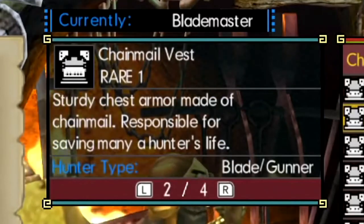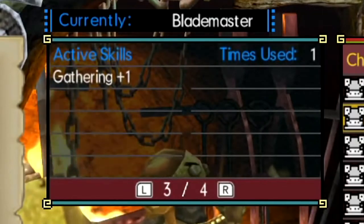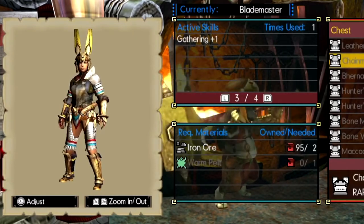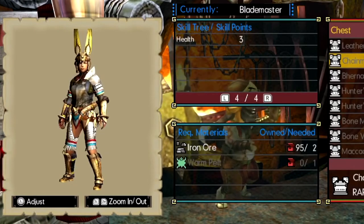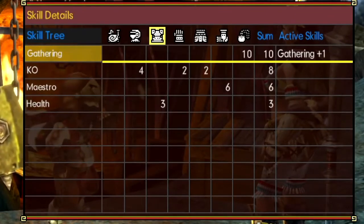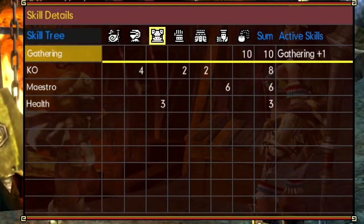Press the R bumper to move over one tab. It shows a little flavor text and tells you whether gunners or blademasters can wear this piece — we'll go more into that in a different video. On this tab you can see what your active skills will be if you wear this piece. Right now we're previewing the chainmail vest and it's showing gathering plus one as active. Press R again and you'll see this chest piece gives plus three to the health skill.